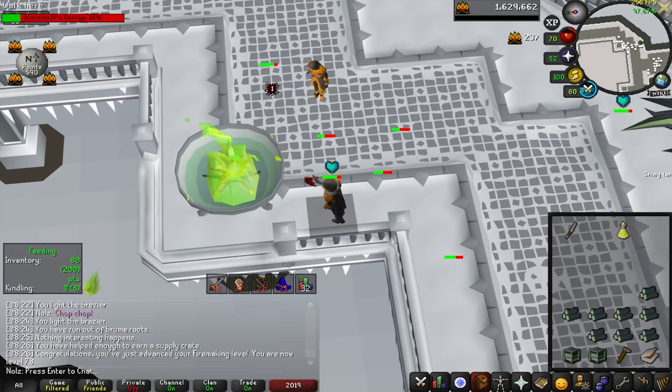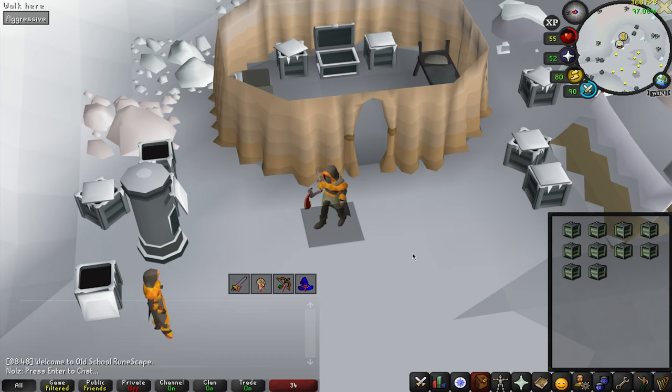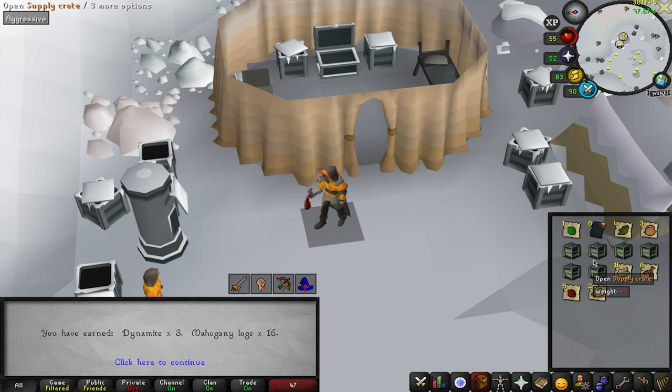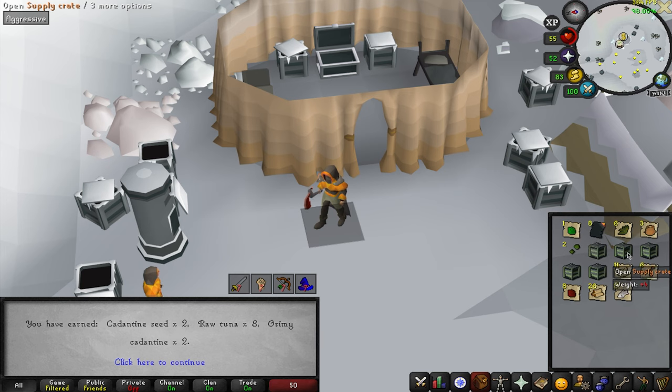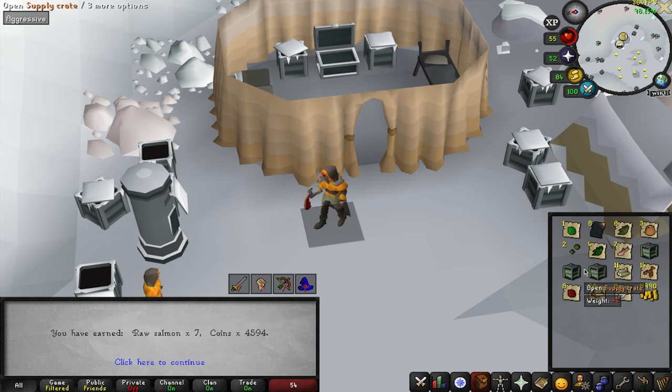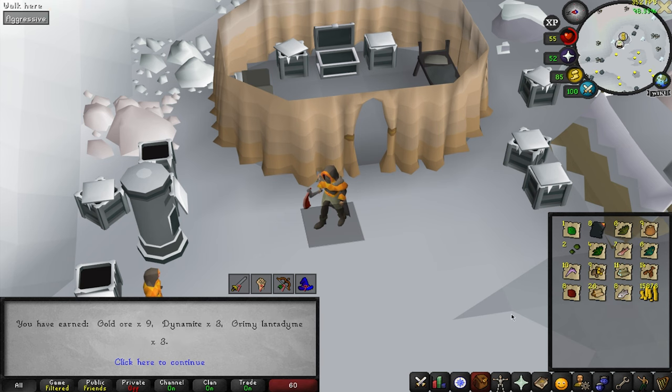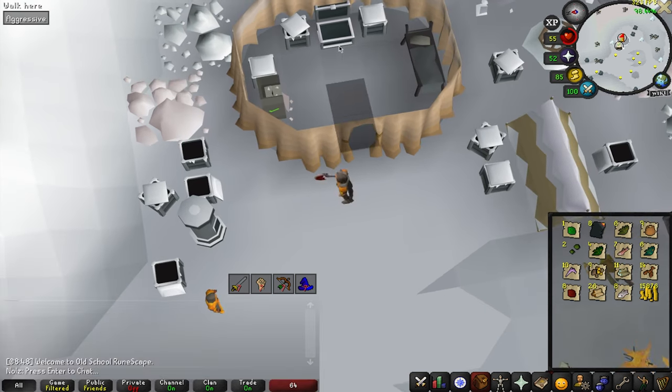That was 78 Firemaking. We hit 20 kill count, so I'm going to do a little 10-crate opening. Nothing. Burnt pages. Nothing, nothing, nothing, nothing. Please give me a collection log slot. Please. How unfortunate.